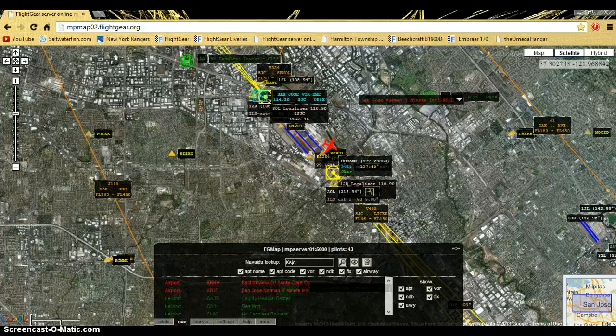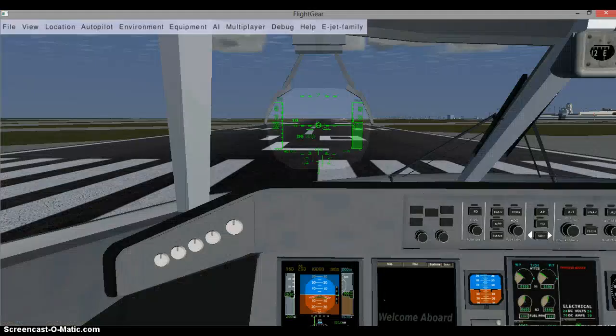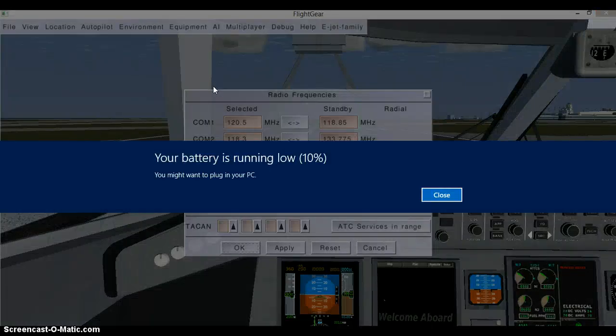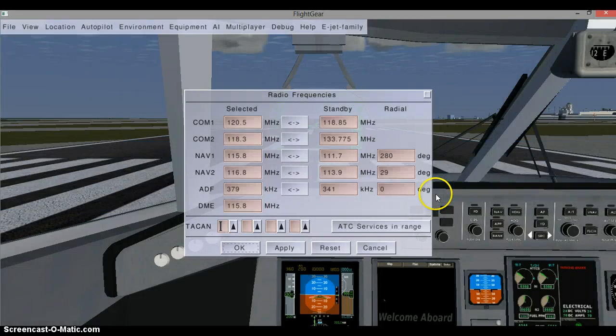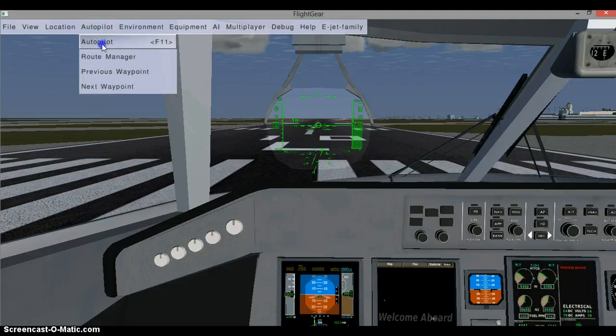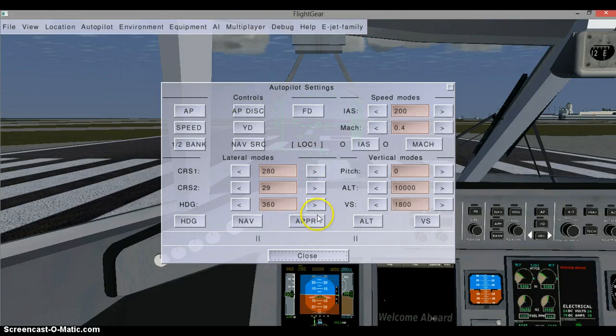And go back to your plane now and open the radio settings. Type it in in NAV1, and press apply, and then OK. Also go to your autopilot settings and make sure you have all your buttons and make sure you're familiar with what you're doing.